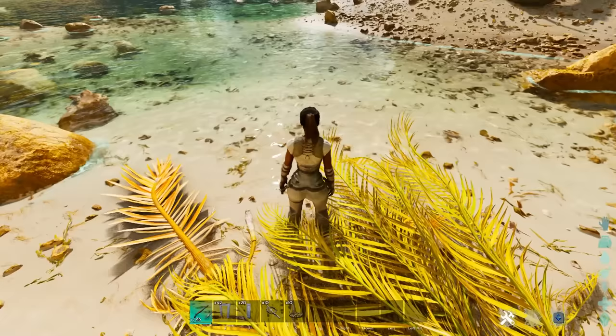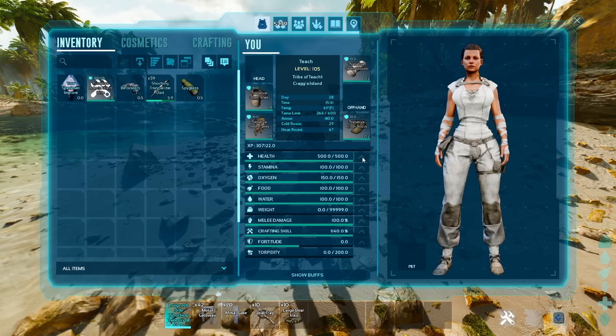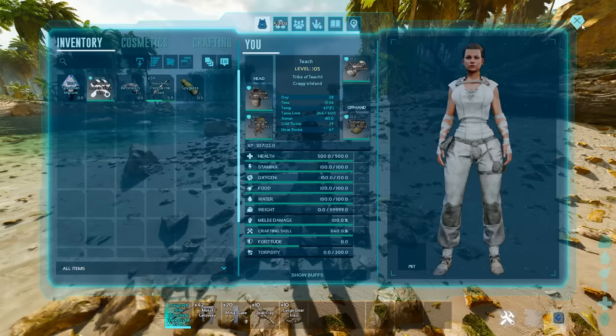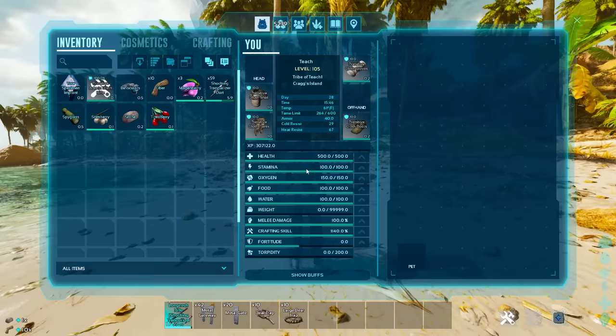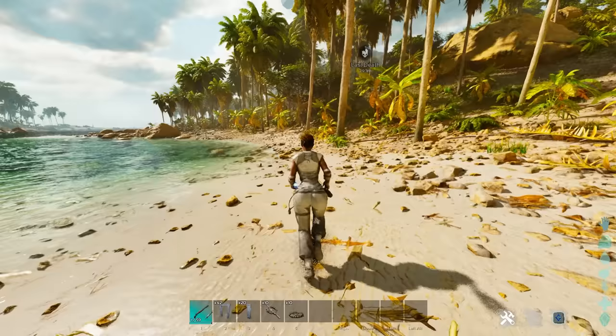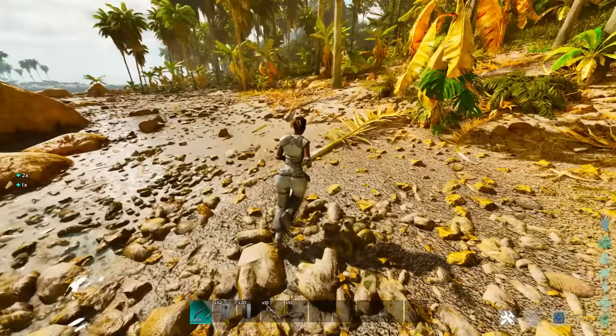Tip number one: your first 10 levels. When you level your character, you click on this icon right here and that icon is going to raise your character stats. The most important levels from 1 to 10 are going to be in weight. The reason you want to increase weight is everything in the game has a base weight that gets larger the more you carry. Berries, thatch, fiber, stones — all that stuff is going to weigh you down rapidly, and having 10 extra points in weight will jump you from 100 to 200 points, giving you double the carrying capacity and preventing you from being encumbered.